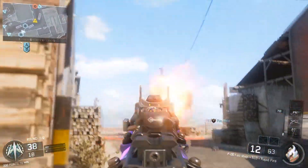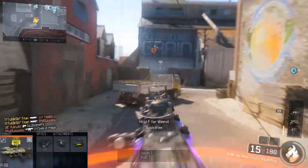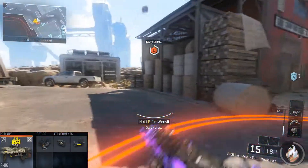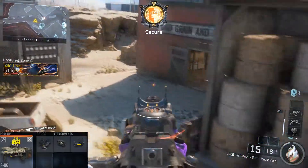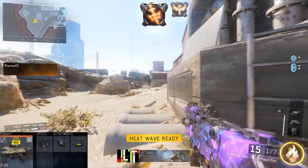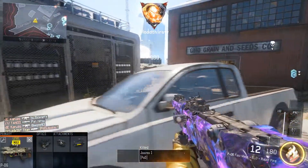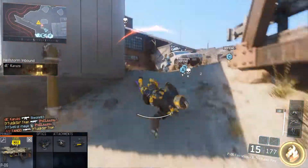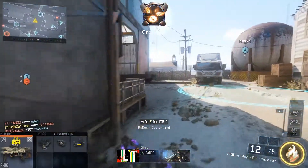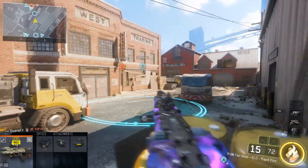Now let's talk about the attachments you will need to get the most out of this gun. The first attachment on the screen is the Elo sight. This is really important since the P06 should be used more like a rushing type weapon, and the Elo sight will allow you to see what is actually around you. If you use the standard scope, when you aim in it will block your vision and is somewhat more frustrating. However, if you prefer the standard sight then go for it.